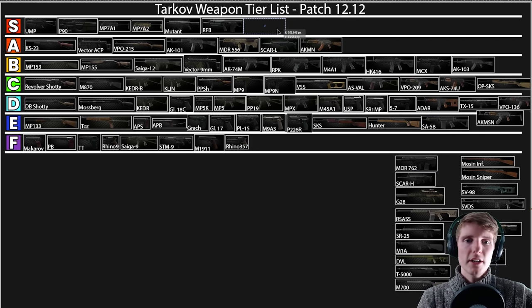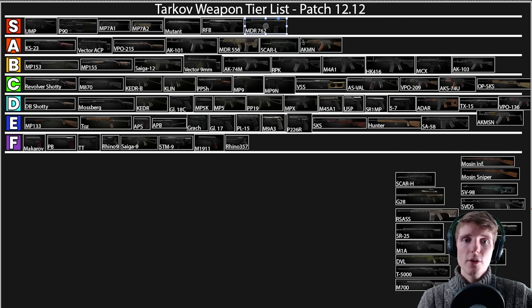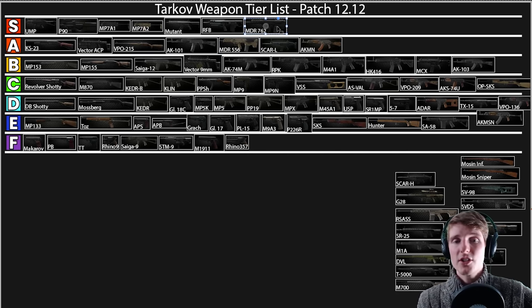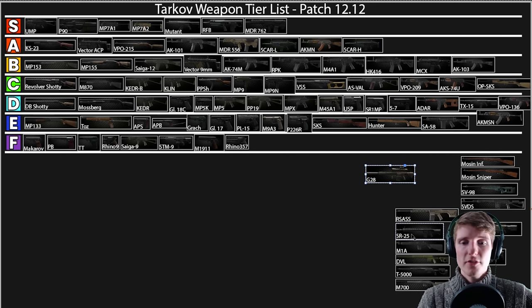The MDR 7.62 is going in S tier — arguably one of the best guns in the entire game. Really high ergo, fires 7.62 NATO, you can suppress it. It doesn't get to the absolute top technical recoil levels but it's very, very good. The SCAR-H goes into A — because of the ergo trade-off it's not quite as good as the MDR 7.62, but still very decent. The G28 I have a problem placing — it's just way too expensive for what it gives you. You can get the same performance from the SR-25 or M1A much cheaper. I'm going to slap it in C.